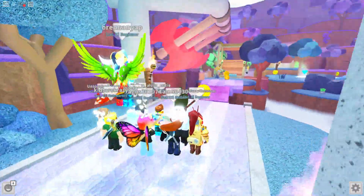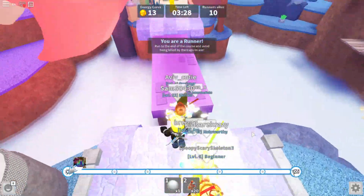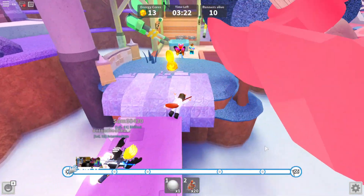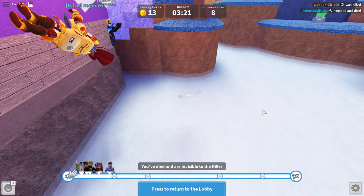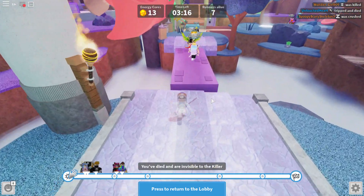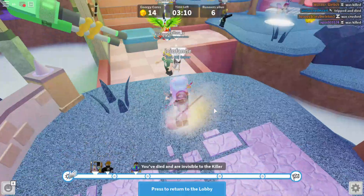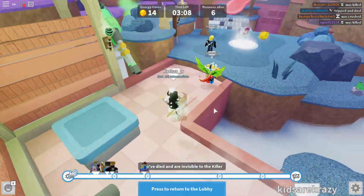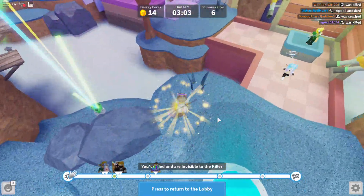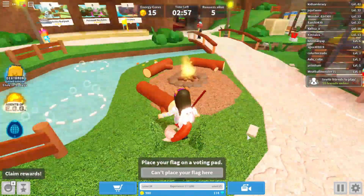Get ready. Okay so guys, we only need two more - two more energy cores, that's it. This doesn't look very safe though - yep, I knew it. Wait, can we collect them while we're a ghost? If we can I would be so happy. We can! Yes, we got 15 guys! Okay so let's go see what this is.